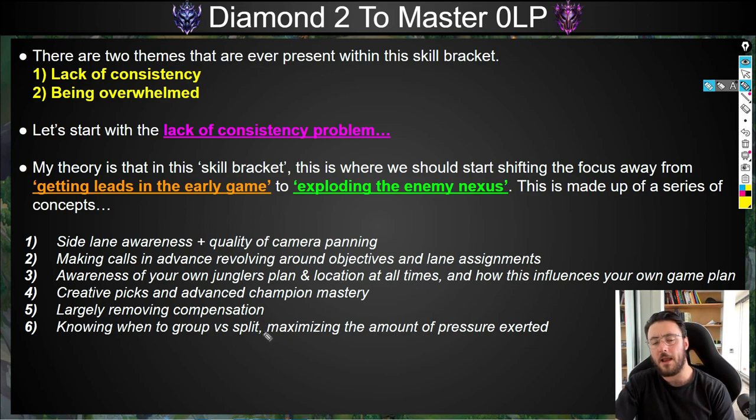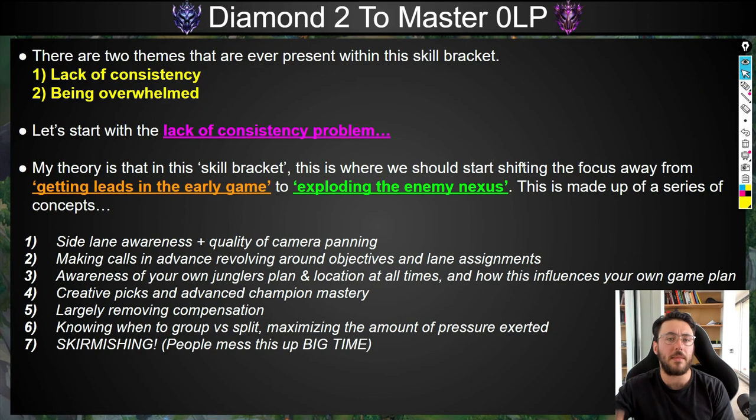You can really get into the details here about maximizing pressure on the map, especially in the side lane. Climbing from Diamond 2 to Master tier is an absolute shit show — it is messy, dirty, and really difficult for a lot of people. Skirmishing is one of those skills you really need to develop. The most toxic thing I see is that people do the early game really well, get a lead, do all the fundamentals, and then go to a crazy chaotic river skirmish, mis-execute their kit, die, and throw their lead.